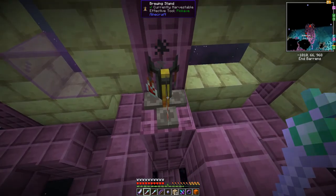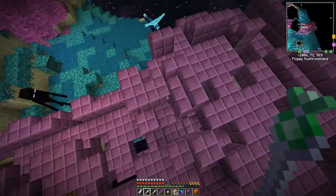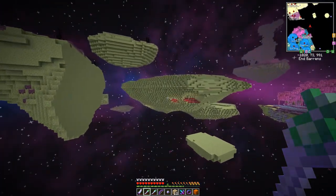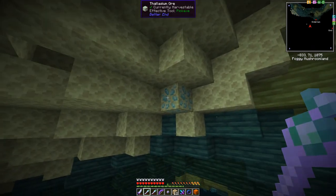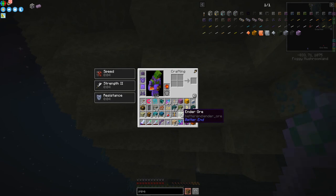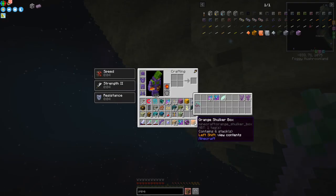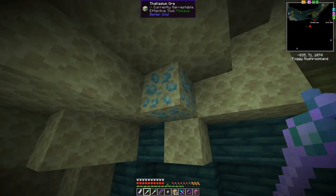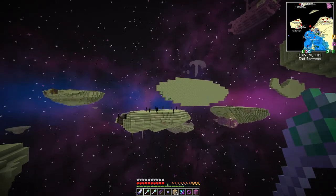I haven't seen a brewing stand here before — it's got two bottles of potions of healing, let's take those. Here's the aurora crystal ore — actually pretty hard to find as you can see, and they usually come in ones. I got two this time — that's luck. I always bring a spare shulker box when I come here so I can put away the stuff I'm picking up.